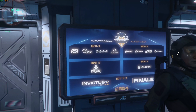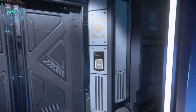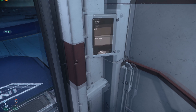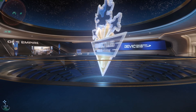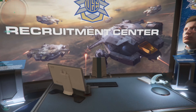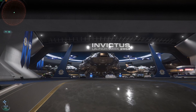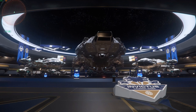So today — I missed yesterday because of way too many bugs — but today we've got RSI, Origin, Argo, and Consolidated Outland, which is just the Mustang Delta. Going to the convention hall. One Empire Recruitment Center — but no one to take your application. Invictus Lodge 2954. And there it is — the Polaris. Very cool.